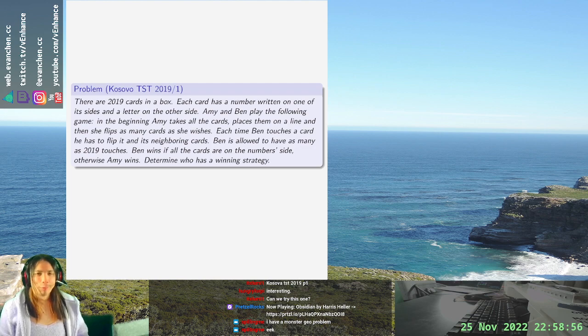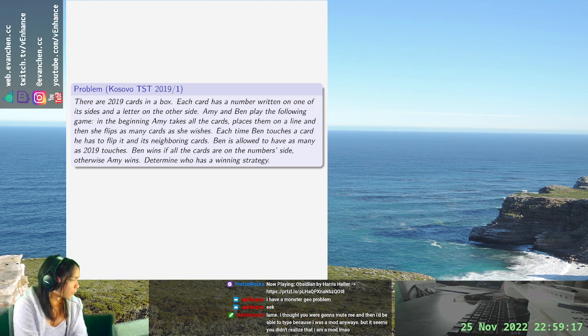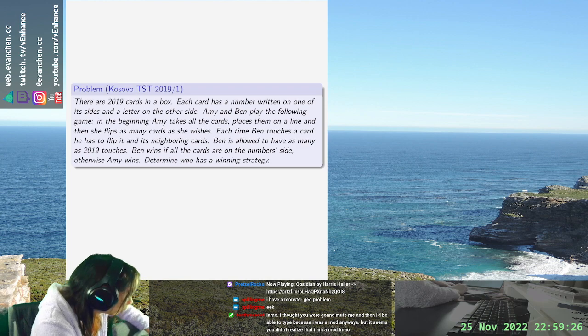Welcome back to probably the most standard combo process of all time. In this problem, I have a row of 2019 cards and Amy starts by putting them either face up or face down however she wants, and then Ben wants to make them all face up.